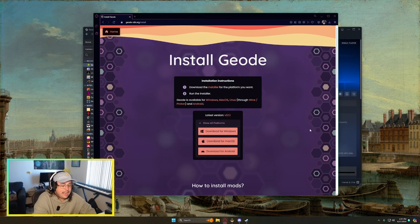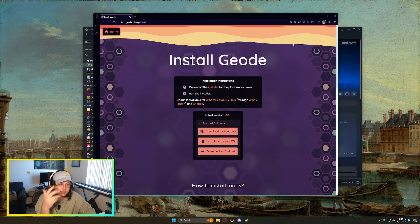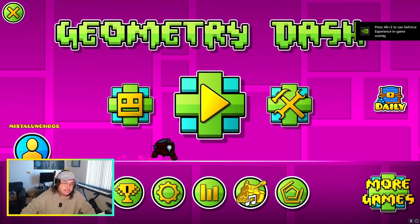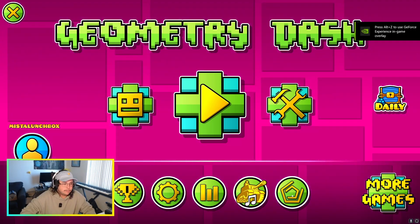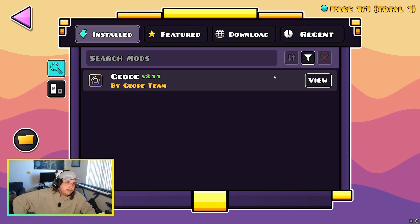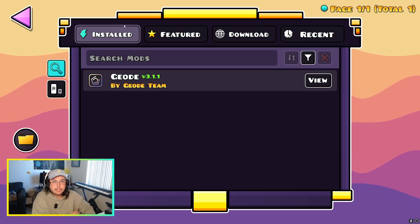Hit Finish, and now we should have Geode installed. Open Geometry Dash — as long as everything ran smoothly, down in the bottom right corner you should see the Geode icon. If you click on that, you've got the new and improved mod manager.